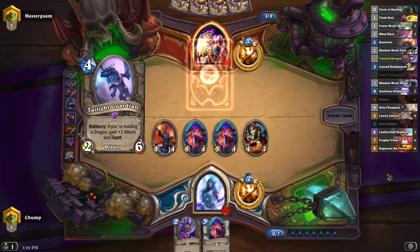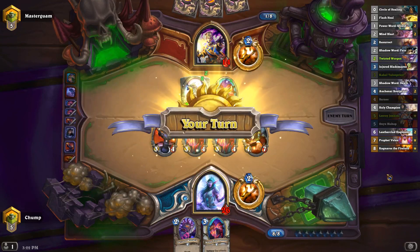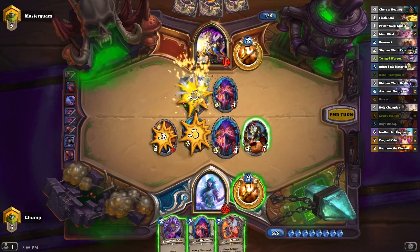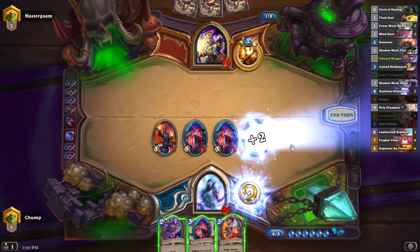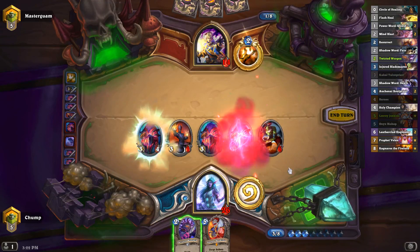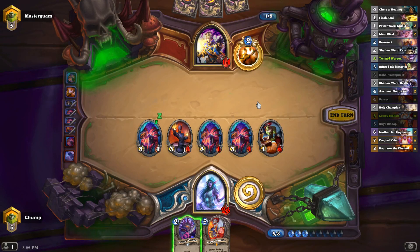I'm actually pretty far ahead right now on the board. Nine health is a lot. I can clear his board with my board — kind of ugly — but I don't think there's really too much of a way around it. Let's heal the Blademaster out of Dragon Fire Potion range. Actually, maybe I should have healed one of these and put the Talon Priest buff on the Blademaster just to make him a little bit bigger — it still would have put this guy out of Holy Nova range.